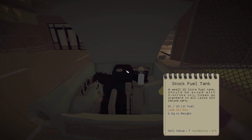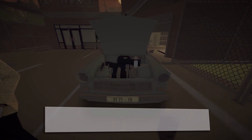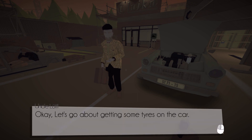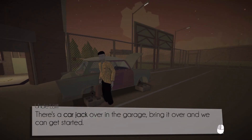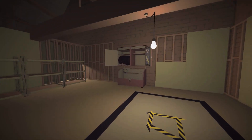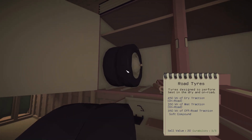Alright, let's move on to the tires. Let's go about getting some tires on the car — we won't get very far without any wheels. There's a car jack over in the garage, bring it over and we can get started. Apparently he just turned into a redneck or something. A car jack, and here are the road tires — designed to perform best in the dry and on-road. 450 kilonewtons of dry traction, wet traction, and off-road traction. Soft compound.